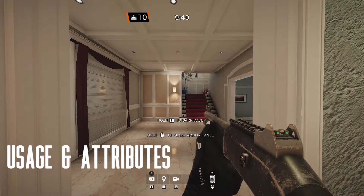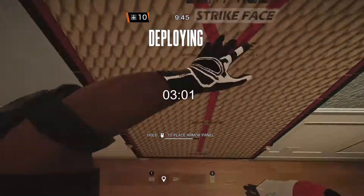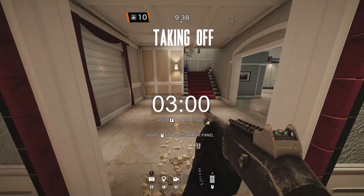You can deploy and take off the panels on and from doors and windows by holding the special gadget button. But taking them off takes longer than usual — instead of 2 seconds, panels need 3 seconds to get taken off.